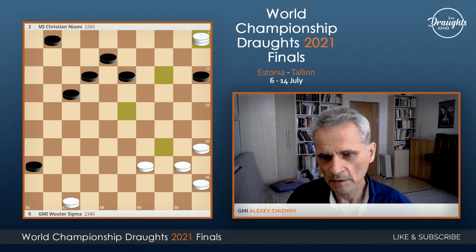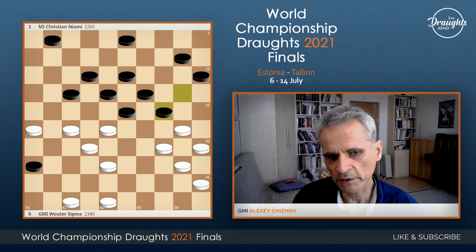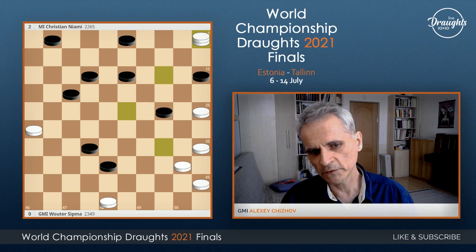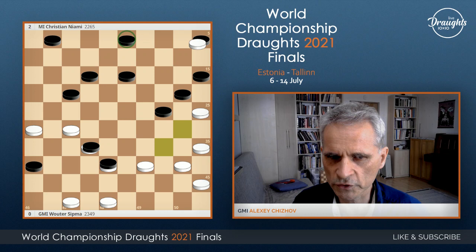Another way to close is here, and here white also have a combination — a little bit more expensive. But still big chances to win in this endgame, because black don't have compensation. White will attack black pieces in the center. So after 34-30, 5-10 is probably losing. 1-7 looks more interesting, but indeed again it's a very bad move. 38-33 here.